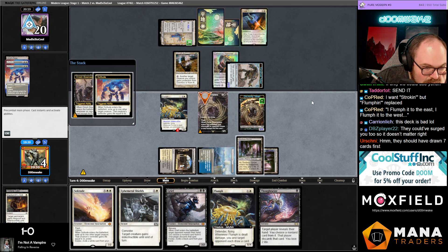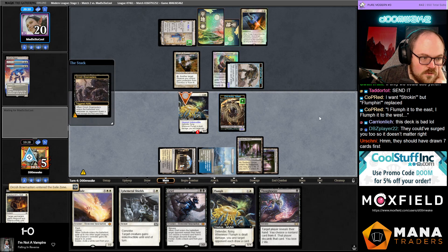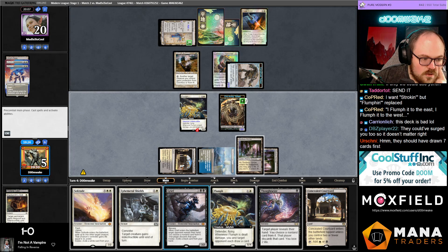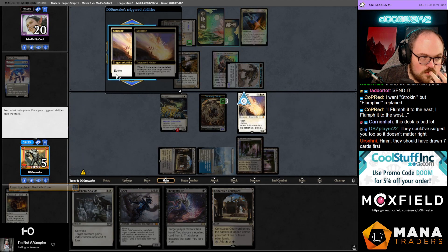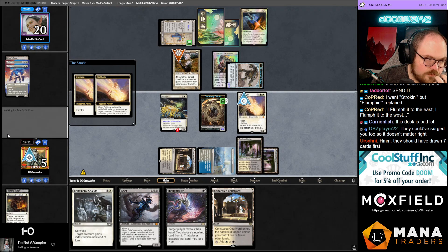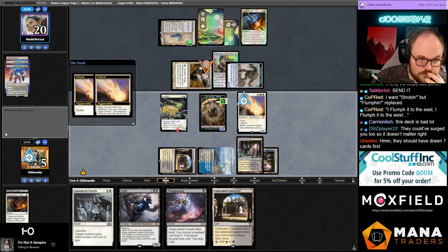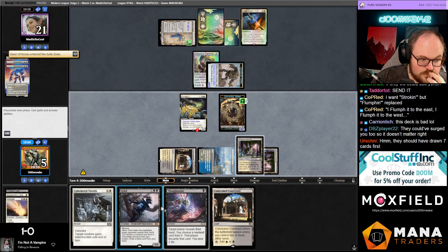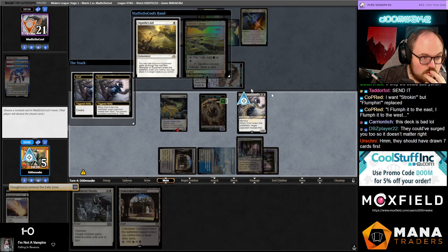I don't know why they didn't just get a bunch of cards first. Still just draw another Bowmaster next turn. Should I save the Grief? I probably should kill their Giver so they don't have a second creature to move the Hammer onto. Imagine if I had an Ephemerate right here — blink this, kill this. We just need to draw another Bowmaster.